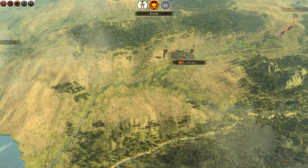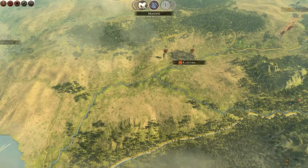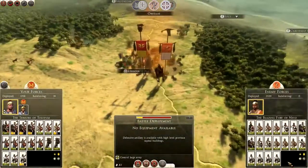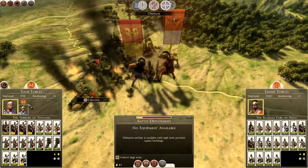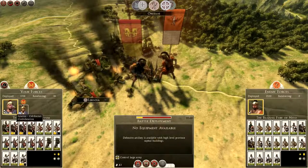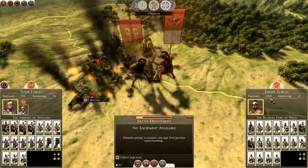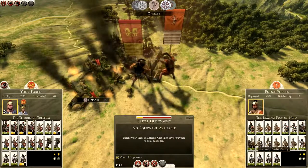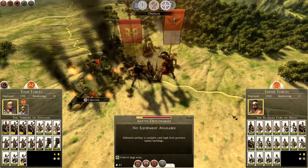While the end turn is going, I'll have a quick drink. They've leveled — looks like they've recruited some men. We've got quite a defence on our hands. We may end up losing this province. 1,708 plus 78 against 2,520. Scutari spearmen, Iberian swordsmen. It's going to be difficult, but I'll see you all on the battle map.